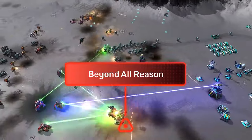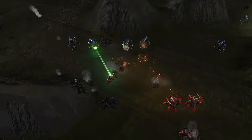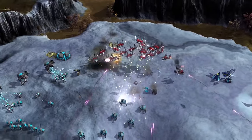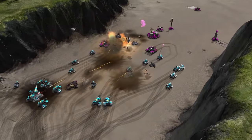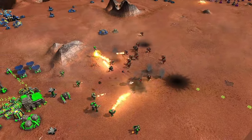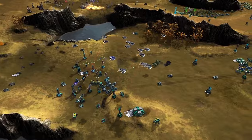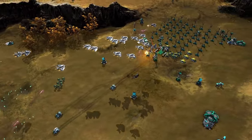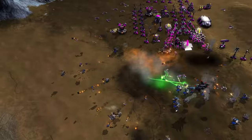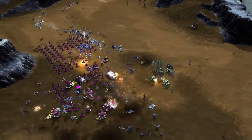Next up we have Beyond All Reason, a game based on Total Annihilation. You have commanders, resources, and power — wind or solar depending on the map's wind conditions — and later fusion reactors. There are grand battles between two factions: Armada and Cortex. Armada's doctrine is mobility, versatility, stealth, and direct firepower, making them more suited to open battlefield combat.